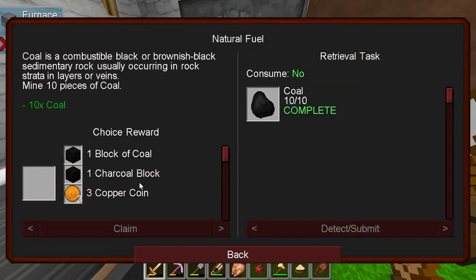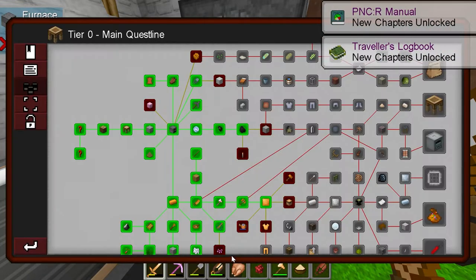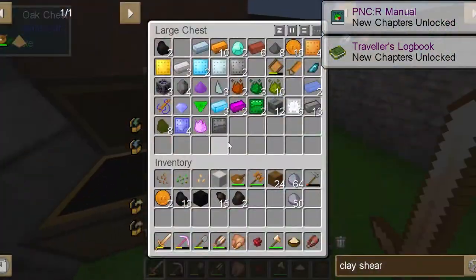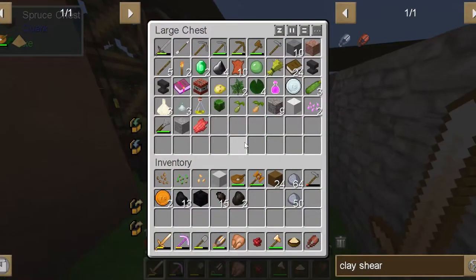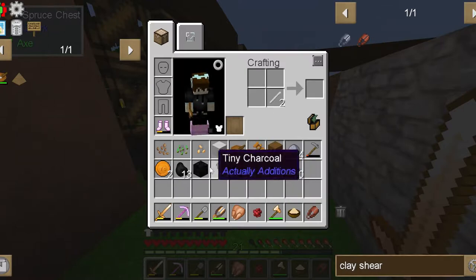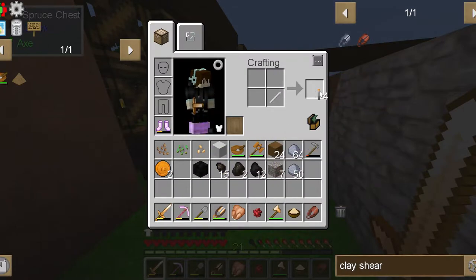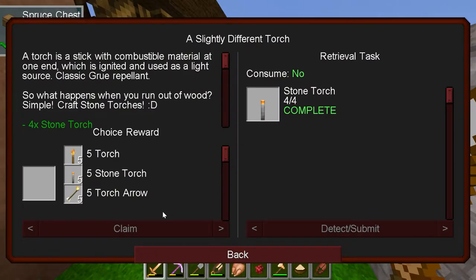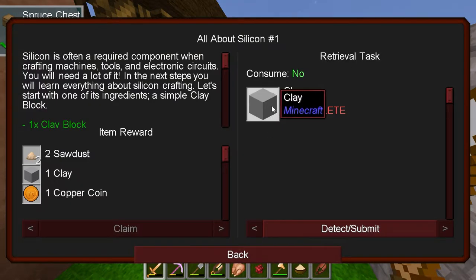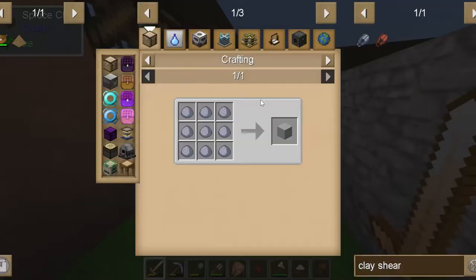I guess it automatically clicks it — 10 coal! What should we take? We should take a block of coal probably, because I still don't know what to do with those coins. And then stone torches — okay, we're moving right along through these quests now. Let's do the torch arrows — that's kind of cool and could be useful. Clay, a clay block — just a piece of clay. I guess it's only for advanced stuff.